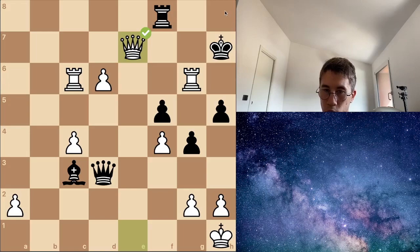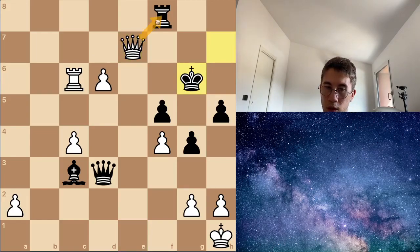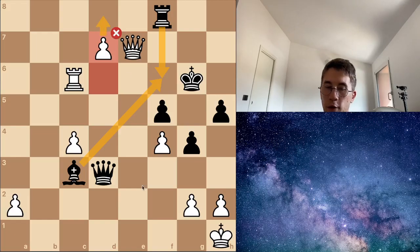Obviously here black has to capture, otherwise if the king comes here I will take this with checkmate. Queen captures f8. And now I have several possibilities. Instead of capturing this — because it's checkmate in 1 — I can push this pawn and give a check. But I mistake — this is not correct because here black can cover with the rook or with the bishop, and I have no compensation. It's not important if I promote to a queen because I have no time — queen f1 is checkmate.